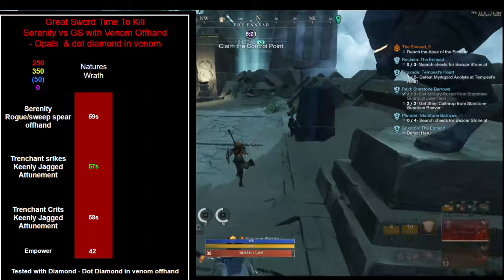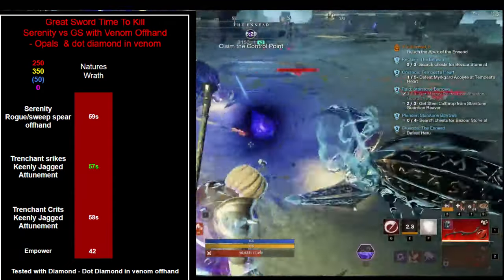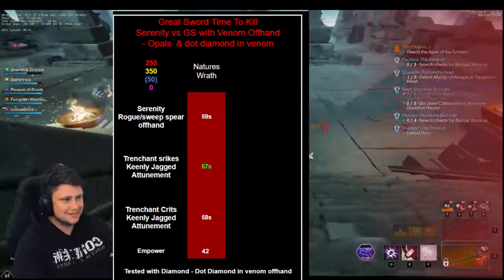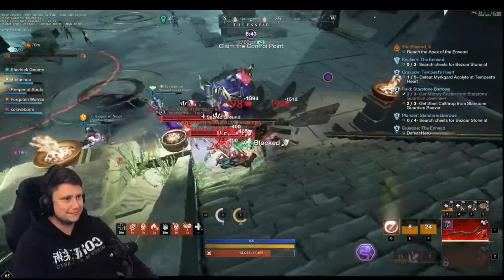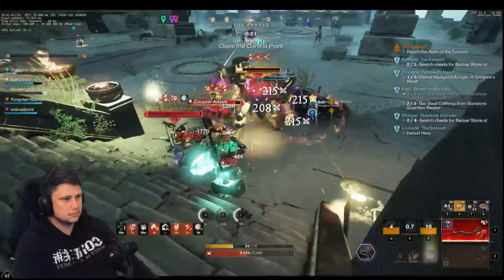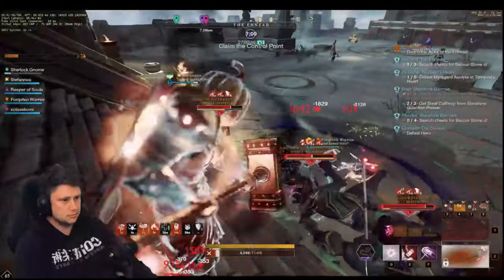Chat wanted us to test Greatsword with Venom offhand. Mahito was testing this today - he had Oblivion and Leadership helping him get his empowers up and managed to get it down to 47 seconds, but was consistently seeing around a 3-second difference between Serenity and Trenchant Strikes or Trenchant Crits. I had 42% power here - actually it should be 29% because all I had was a honing stone ring. The times are actually super similar, so this may need more testing on live to see if it's viable. But if it is, it's a really cool option to play Venom offhand with a Trenchant Strikes main hand. You'd probably look at changing Keenly Jagged to something like Leeching, or even Keen for bosses that don't have a back.